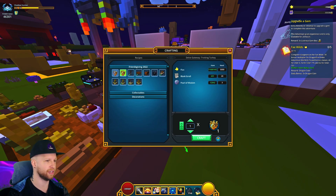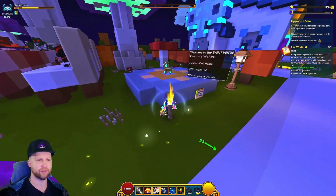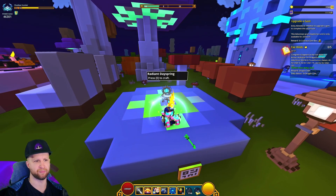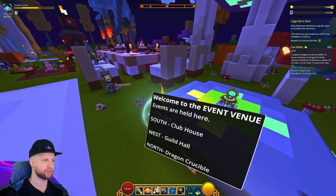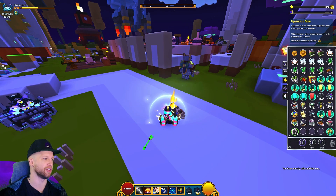Then it wants you to 'Throw Confetti for Chuck.' It should give you some, but you can also craft it at the Radiant Dayspring for Glim. Just craft it, put it in your hotbar, throw it on the ground, and you've done it.